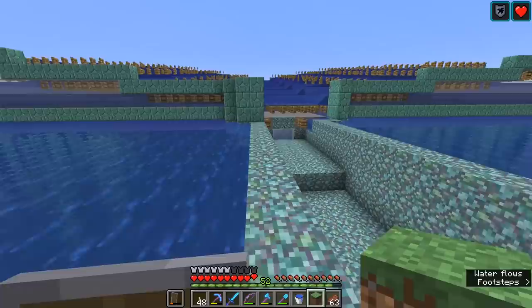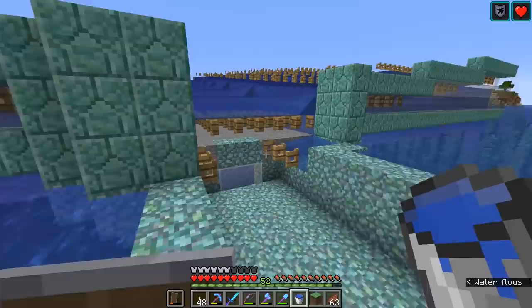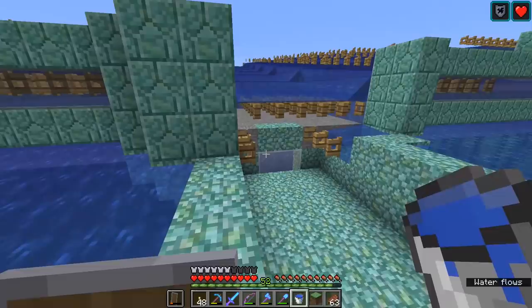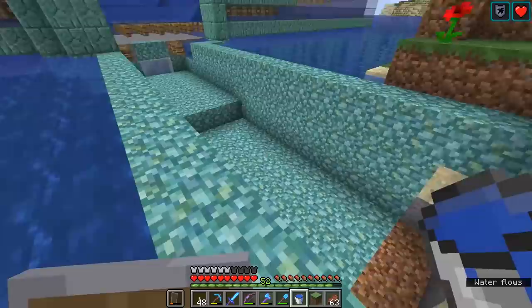We are into phase two of this build now and hopefully should be able to get it done today. The next step in this process is to channel the Guardians away from the farm itself. There are a couple of reasons for this: because the Guardians would contribute to the mob cap in this area if they were still in the vicinity of the farm, and also so we as players can stand at least 24 blocks away from the farm in order to maximize the spawnable space of Guardians.